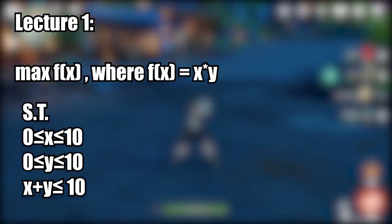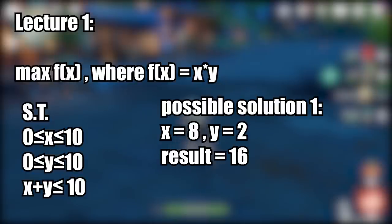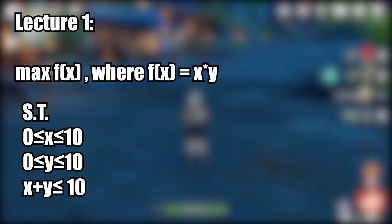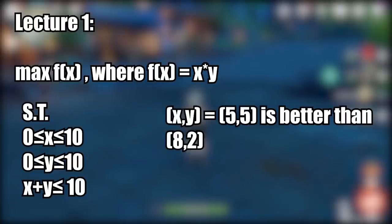Going back to the x times y example, one possible choice is x equals 8 and y equals 2, which gives 8 times 2, or 16. However, a bigger solution would be 5 times 5, which satisfies our constraint but gives a result of 25. And 25 is definitely bigger than 16, showing how choosing different numbers can result in a bigger outcome.